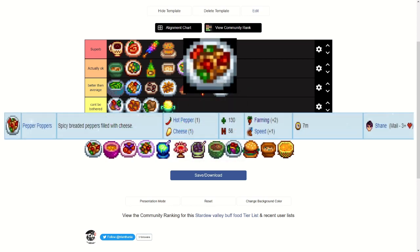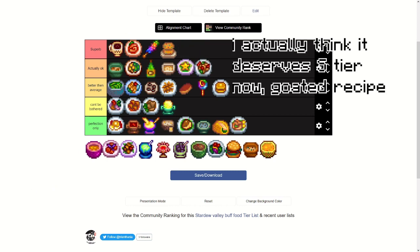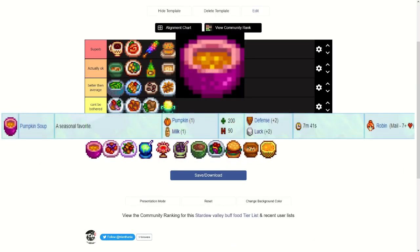Pepper Poppers — you can get these from Shane in the mail after befriending him, and he sometimes just sends them to you. It gives plus two farming and plus one speed, which is insane for early game crop harvesting. It only requires a hot pepper and a cheese, and you get the recipe after three hearts with him. This is actually really good — I'd almost put it in S.